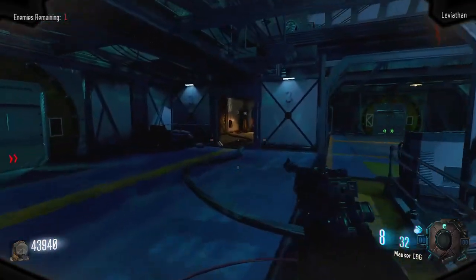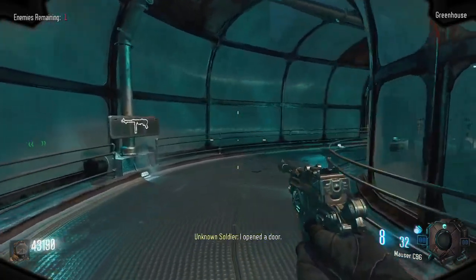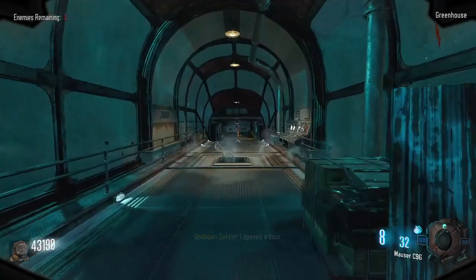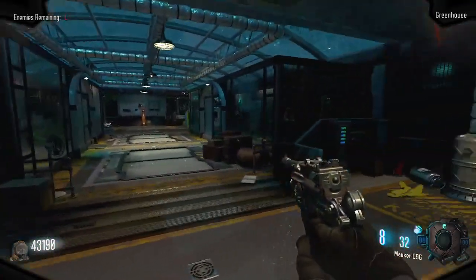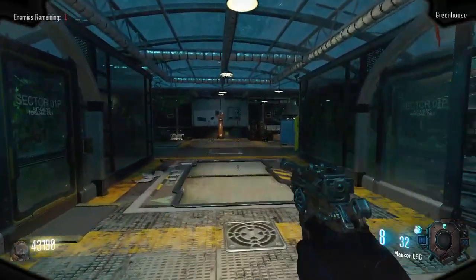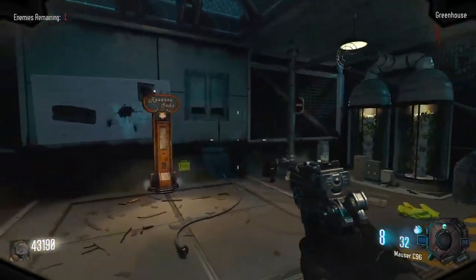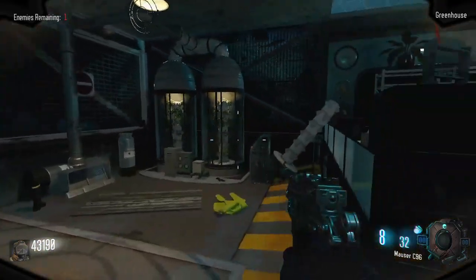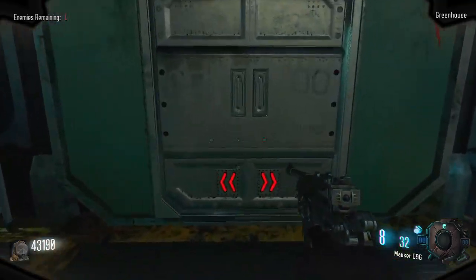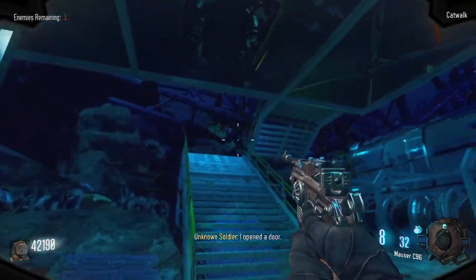Over here is a door for 750 points which will lead us into the greenhouse, and at the end of the room is a custom perk called Reserve Soda, which gives the player the full max ammo capacity for all your guns. Going right of Reserve Soda is another door here for 1000 points that will take us back underneath the catwalk and the fan trap area.